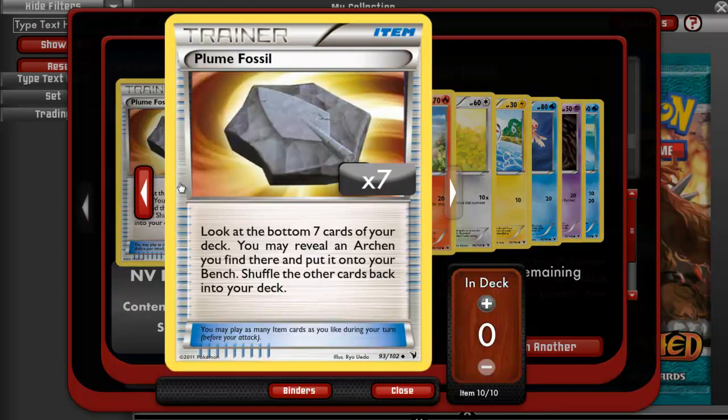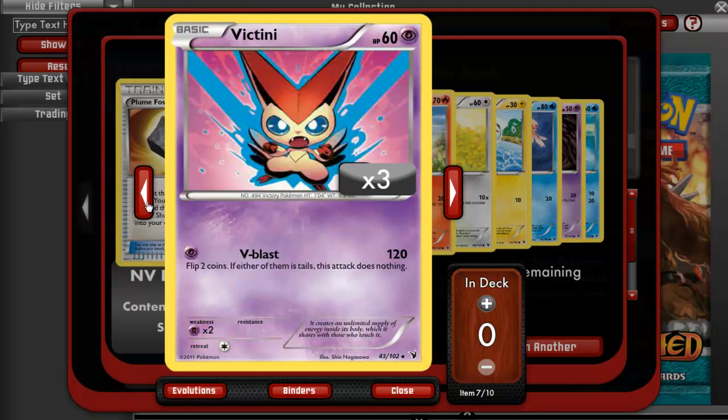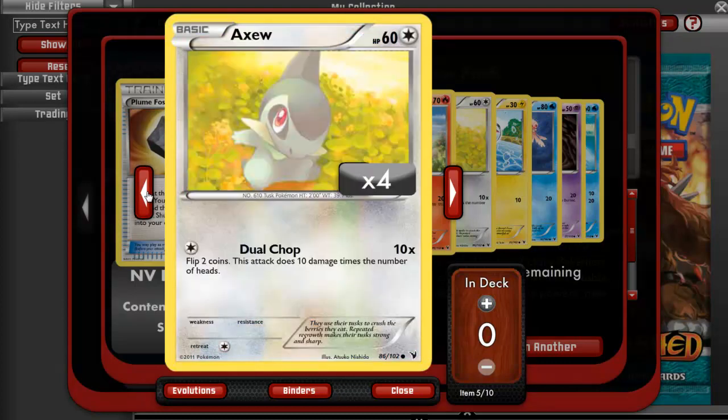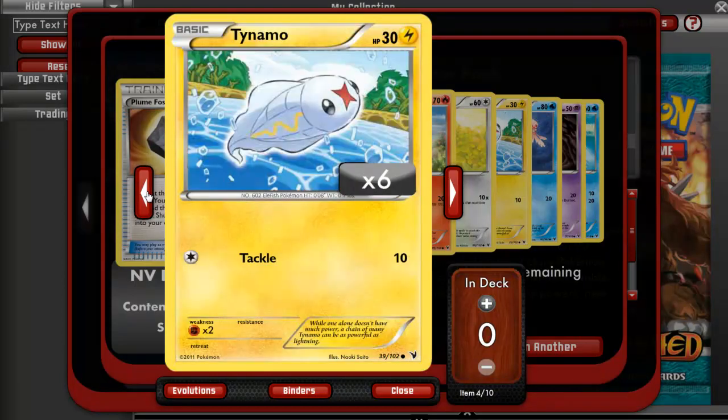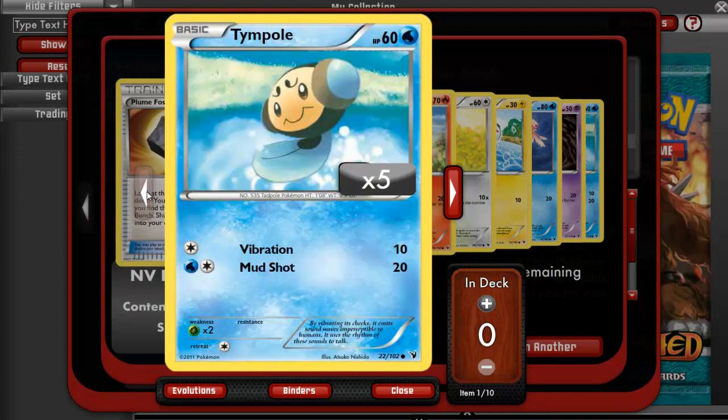We got another Victini. A Plume Fossil, an Archeops, a Duosion, another Victini — we have three of these now. A Larvesta, an Axew, a Tynamo, a Frillish, Litwick, and a Temple.